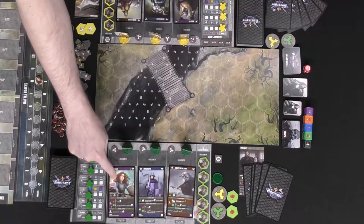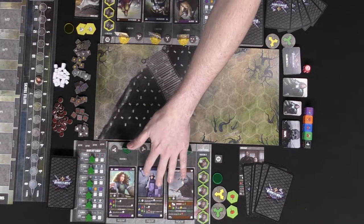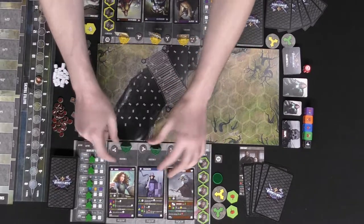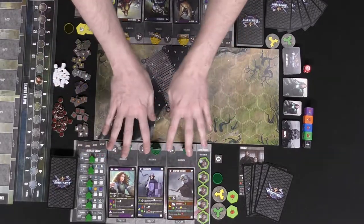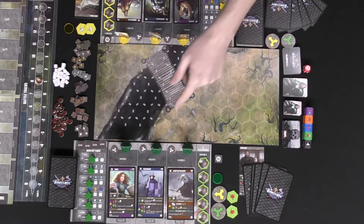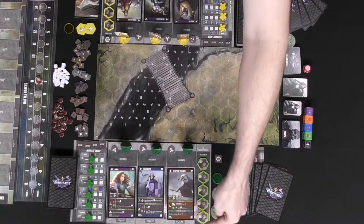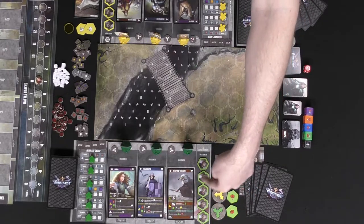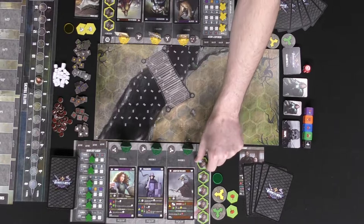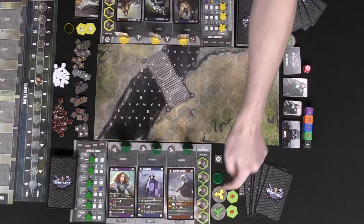You'll place your Runelord in space one and two random recruits into spaces two and three. You'll find the bases and place them next to the boards so they're ready. You'll also get little tokens — active markers — including two traps, as well as mercenaries and attack dogs that will come out throughout the game.